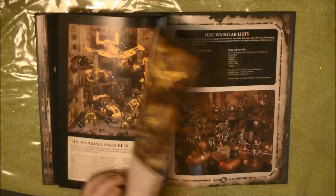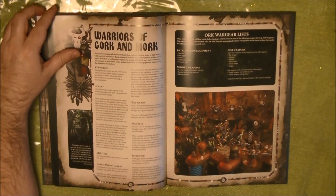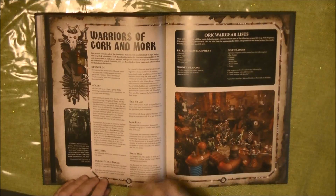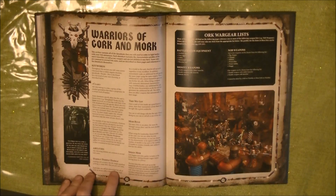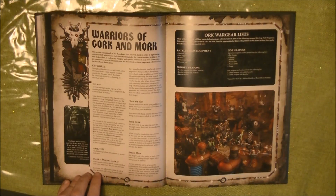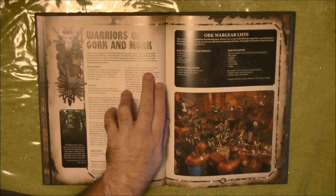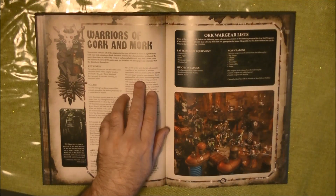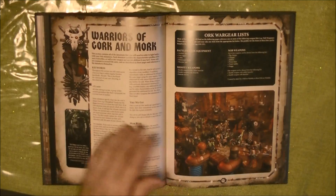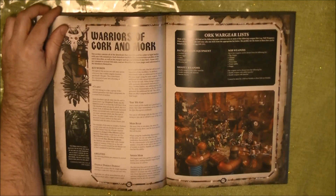After that we go to the rules. Here we have the generic rules for the Orks - remember the rule they have is Dakka Dakka Dakka. Each time you roll a hit roll of six, and an unmodified six for an attack with a ranged weapon made by a model of this unit, that hit succeeds regardless of any modifiers. In addition, immediately make an additional hit roll against the same target. So sixes are going to explode in the shooting phase.